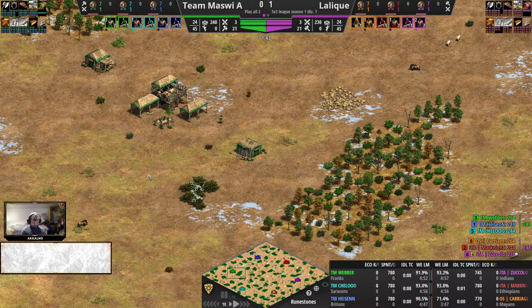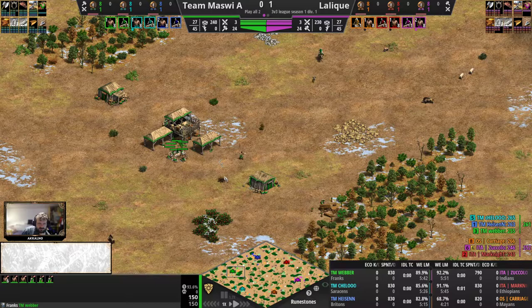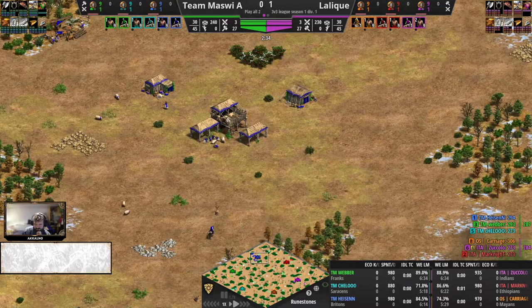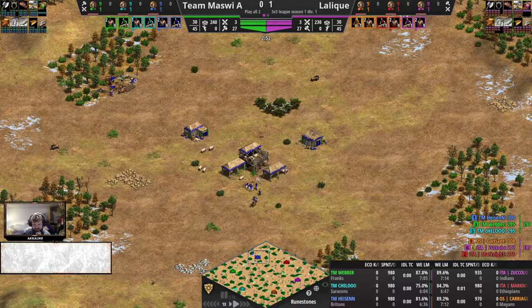Franks are good on basically any map — maybe not famous for the water map play, but aside from that: instant farm upgrades, cavalry getting plus 20 hit points once you reach Feudal Age, and also 25% cheaper castles, so you can claim map control in a variety of ways with the Franks. Britons to the top side here — so both Franks and Britons for Team Mazvi, maybe they were the ones making the second pick. It's 20% faster working archery ranges for the Britons as a team bonus, so the Saracens will also benefit from that same bonus.